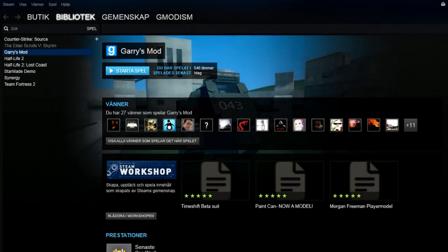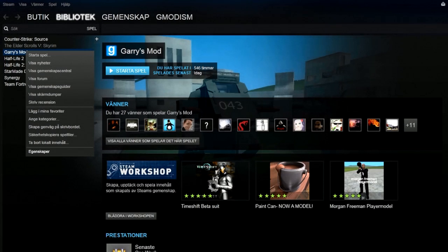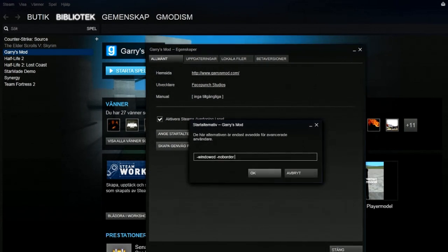Basically what you do, for example, you go into, say, Garry's Mod, you right click it, then you have settings — or egenskaper — anyways, then you have startup options, and then you type in windowed, no border, just like this.